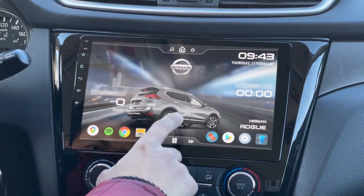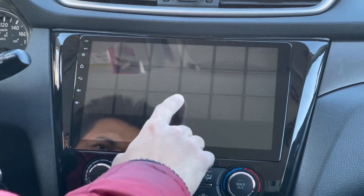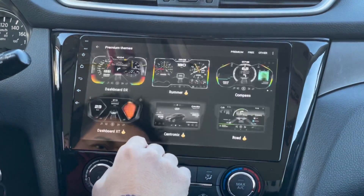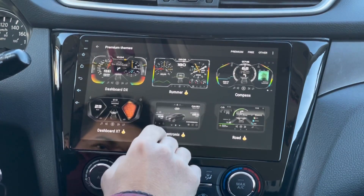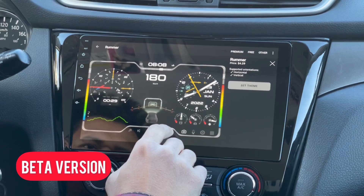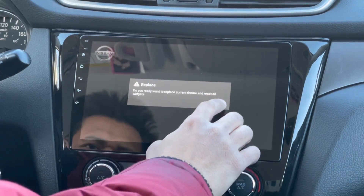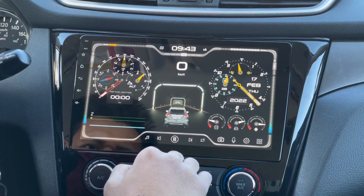This is the Centronics theme which is also available for download under premium themes. Let's go ahead and change this theme to Rammer. By the way, as of now I'm using the beta version of the CarWebGuru launcher, but this theme will be available for download very very soon.